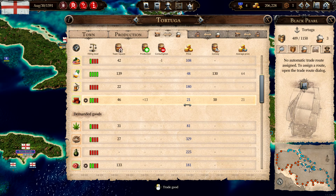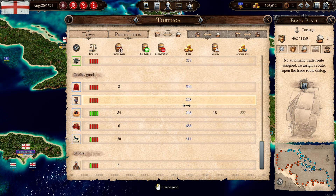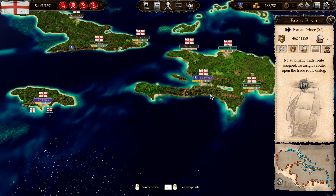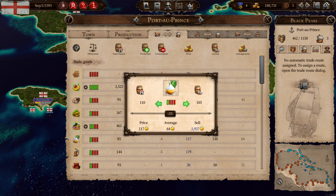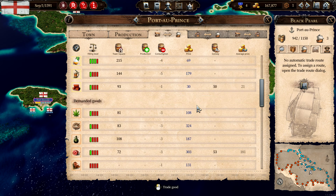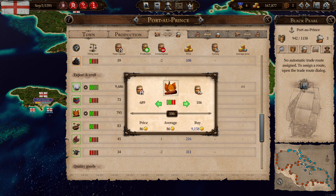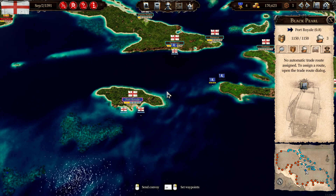We'll go with 150 if there's plenty of stuff. Let's head to Port Real. You can get the rest of the sugar, and we can bring veggies. Should we bring it all? Let's go for 400. We are low on cash there, but we have plenty of cotton and we're producing cotton there as well. Let's head back and sell — hopefully we'll get the money back.